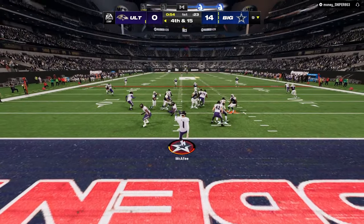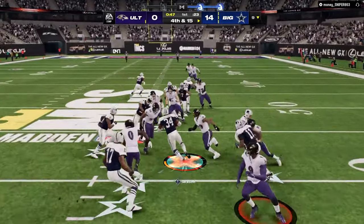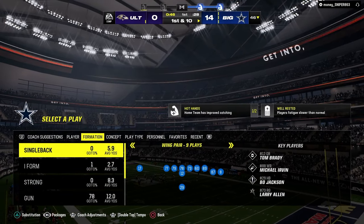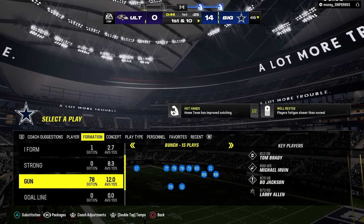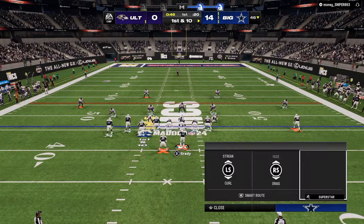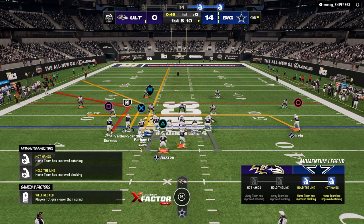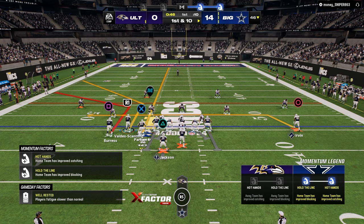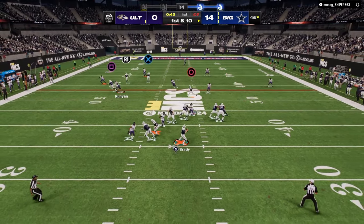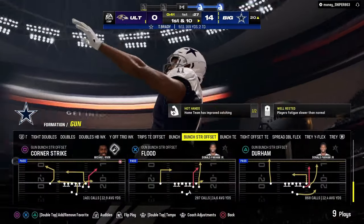What you want to try to do offensively is identify who you are isolating with what you're calling. Once you've figured out a good combo - let's say it's double corner - who's the player you are isolating? The main read here is we're looking at that outside corner. If the outside corner sits on the corner route, we're going to throw the deeper corner. If the outside corner bails to the deeper corner, then we're going to throw that short corner. Pre-snap, you're identifying who you are isolating.